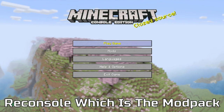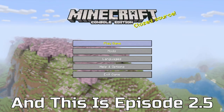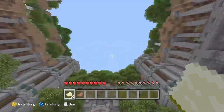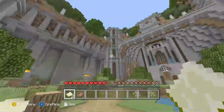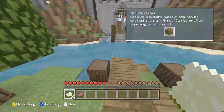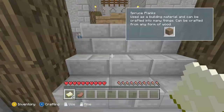Today we are back in Re-Console, which is a mod pack for Java Edition. I've been playing for a little bit now and this is episode 2.5. Is this the 1.13 one, or is this custom? I've never seen this before. I don't think this is actually in 1.13 — let's let it cook.